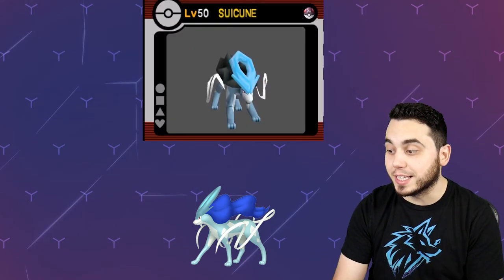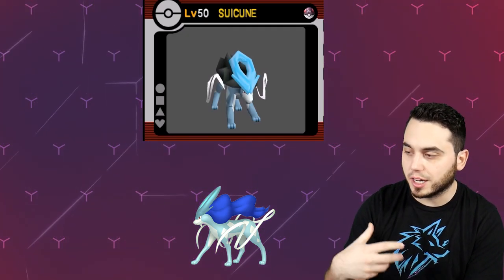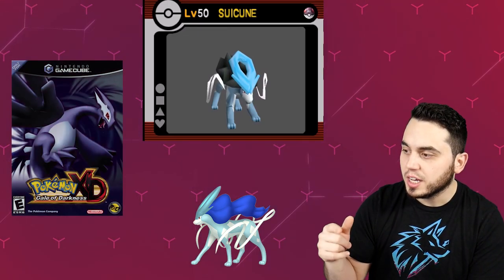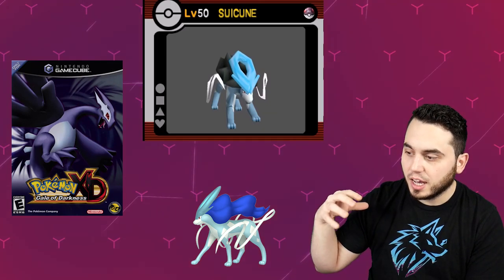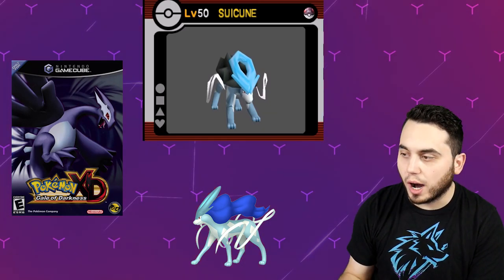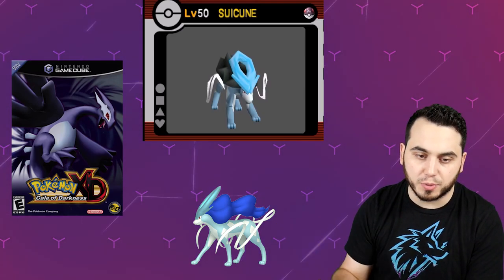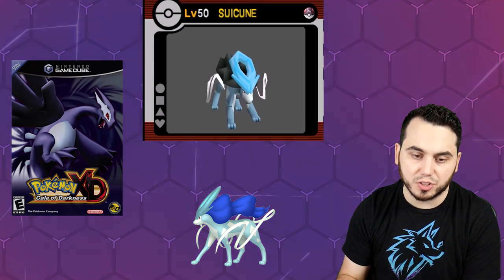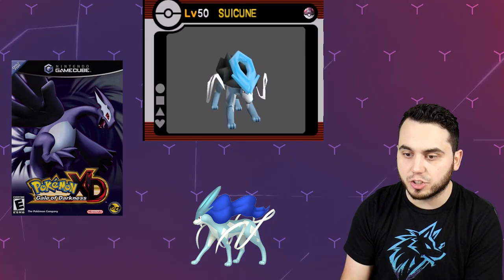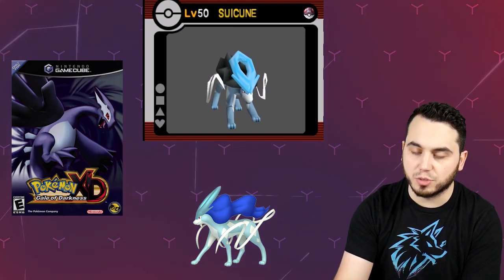Suicune looks amazing though. The current Shiny Suicune just has kind of deeper blues and a different kind of blue skin tone. But this Shiny Suicune, which is from Gale of Darkness, has a black mane and a different color headpiece, and that looks incredible. Why is that not the Shiny? That's so much better. The black mane looks a million times better. I'm just super confused and surprised to see these differences with these Shinies, especially when it comes to Legendaries. I wish we had this Shiny Suicune for sure.